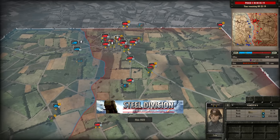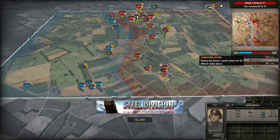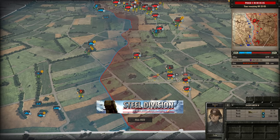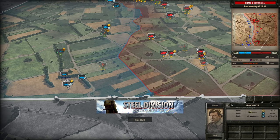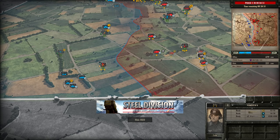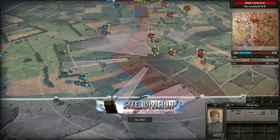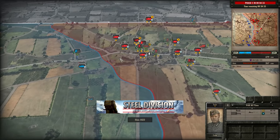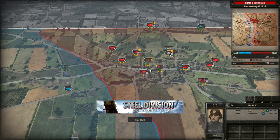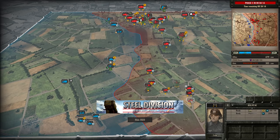Herobut is sitting on a lot of resources and definitely building up strong for a solid push. The Jagdpanzer IV is now coming in for Phase B — I always forget the 2nd Panzer has these Jagdpanzers and they can be so effective. Cromwell VII and Cromwell VI are waiting for an engagement but there's not really a favourable one here. The Panzer IV at max range can kill a Cromwell VII quite easily, and now assisted by the Jagdpanzer and the Pak 40, the Cromwell VI is really in trouble.